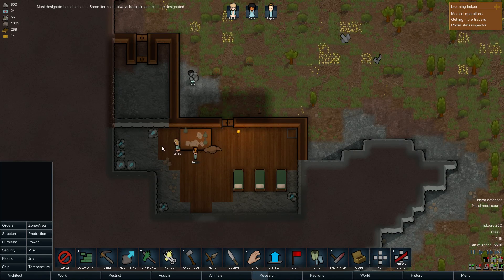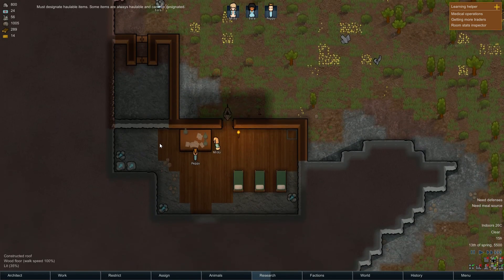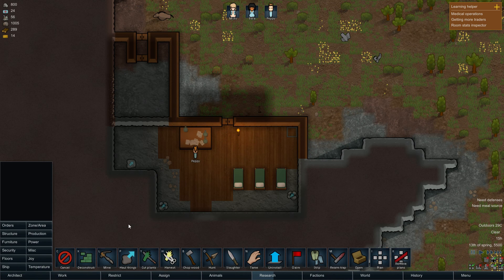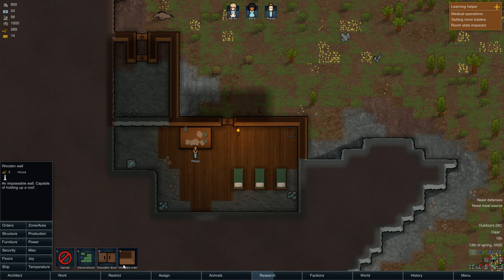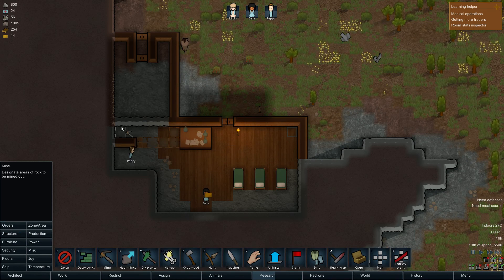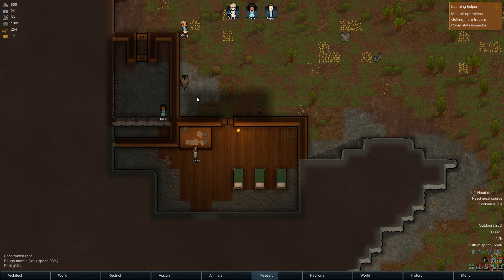We need a meal source — I'll get to the meal source. I just want to get the fridge up and running before I start killing things and harvesting. We need another door here because we've already got this makeshift door there. I apologize for how bad this all looks — this looks terrible. I could mine this to make it look slightly more acceptable.